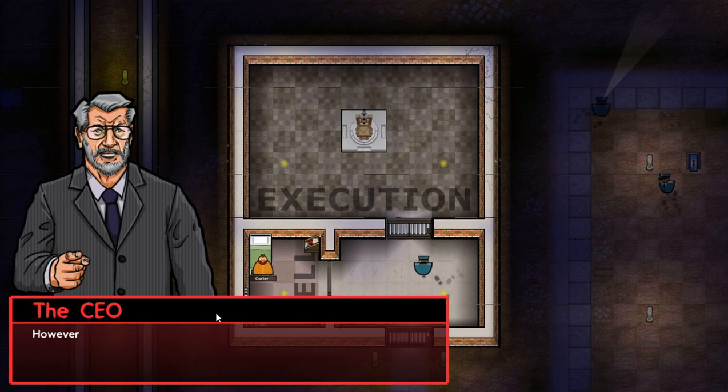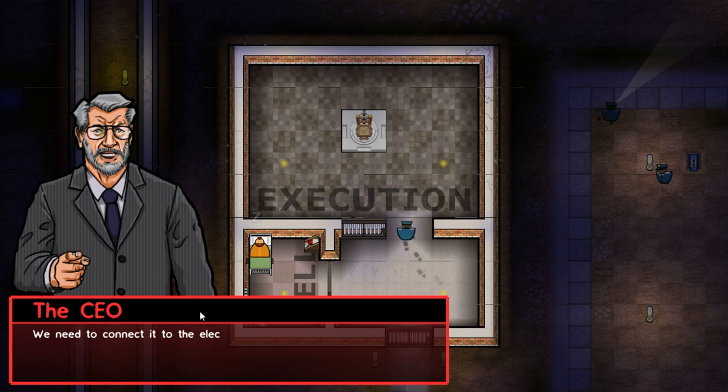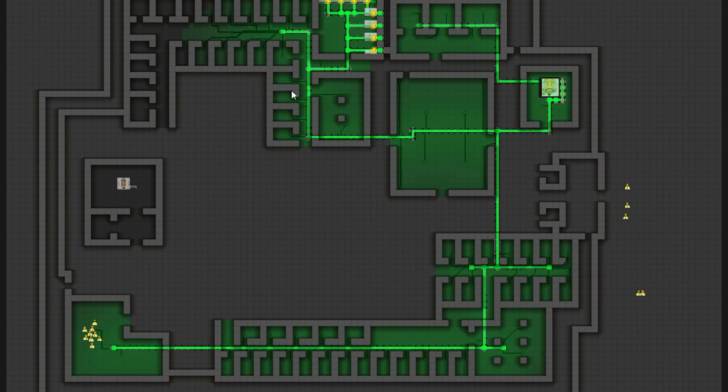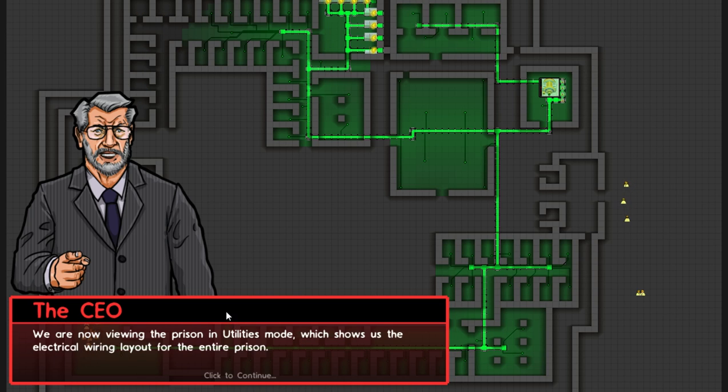Anyway, good work so far. However, there's one problem — the execution room isn't functioning yet because it doesn't have any power. We need to connect it to the electrical supply. And there's the electrical grid for our prison, which is awesome. We are now viewing the prison in utilities mode, which shows us the electrical wiring layout for the entire prison.